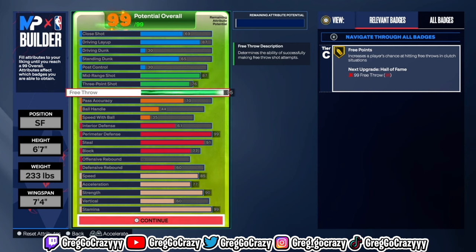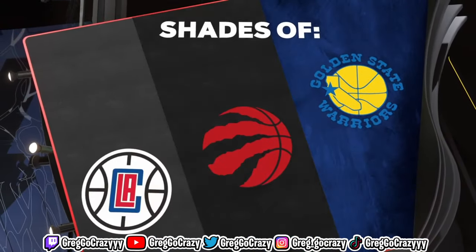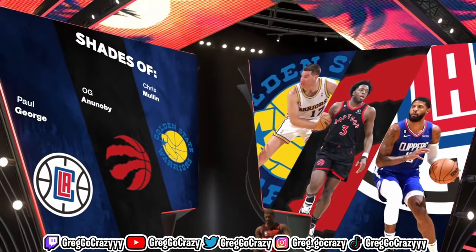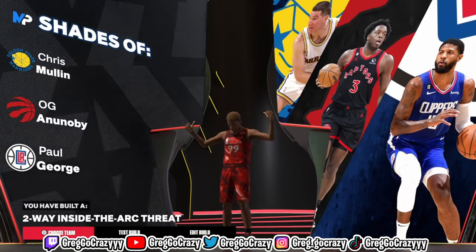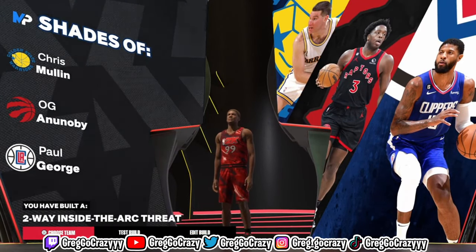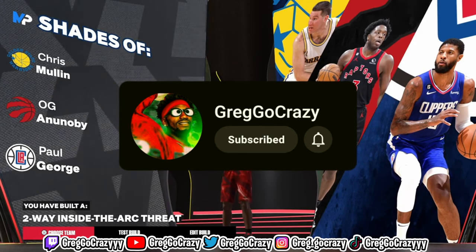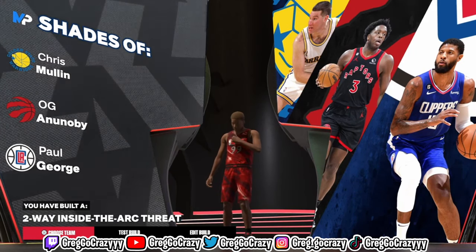Once you complete everything, go ahead and press the button. The build comes out to a two-way inside threat. Before we talk about the build title, the archetypes are Chris Mullin PG, OG — but who cares. The build comes out to a two-way inside threat. If you like content like this please subscribe. It's been your boy Greg — go crazy, still out here grinding, and I'm out. Peace.